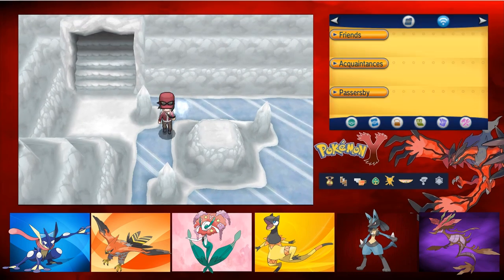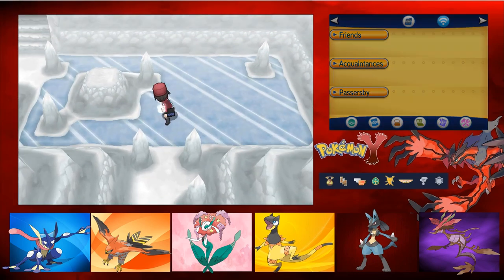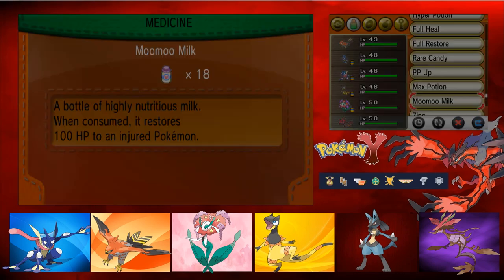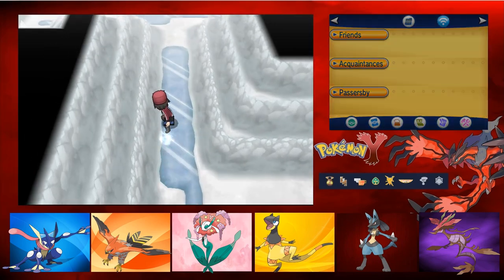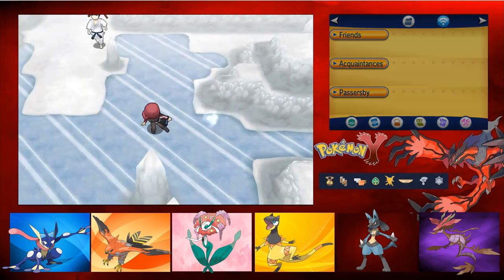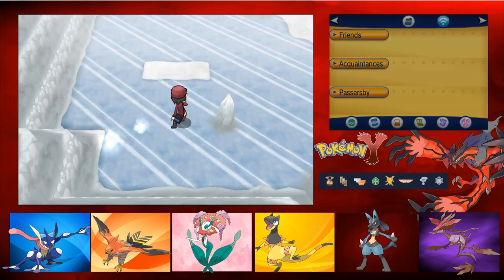We have a TM here and a puzzle. Frost Breath - I'm pretty sure it's a move that always crits. We get a Zinc - more special defense for Talonflame. Now let's actually head to where we needed to go.